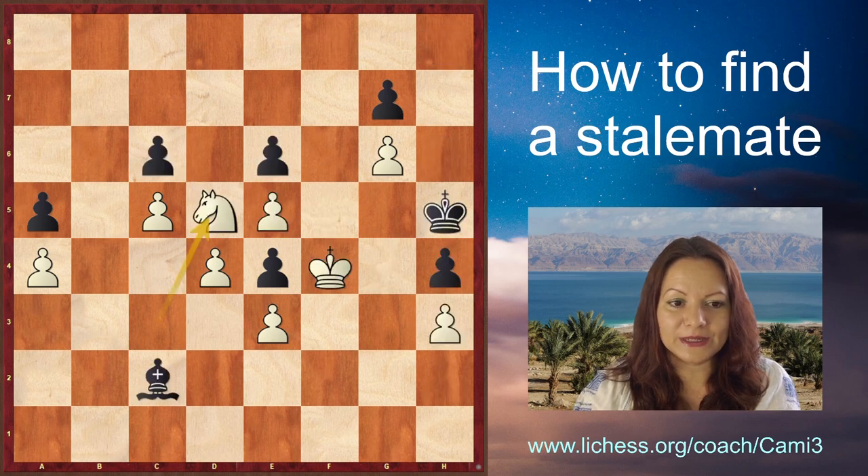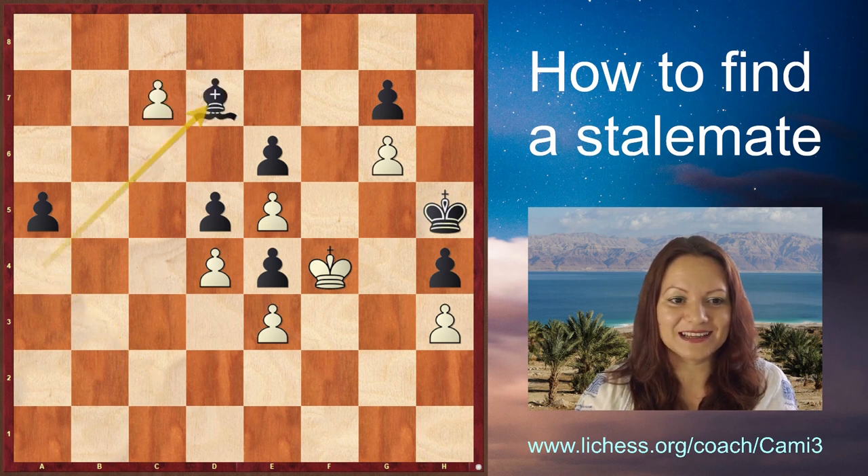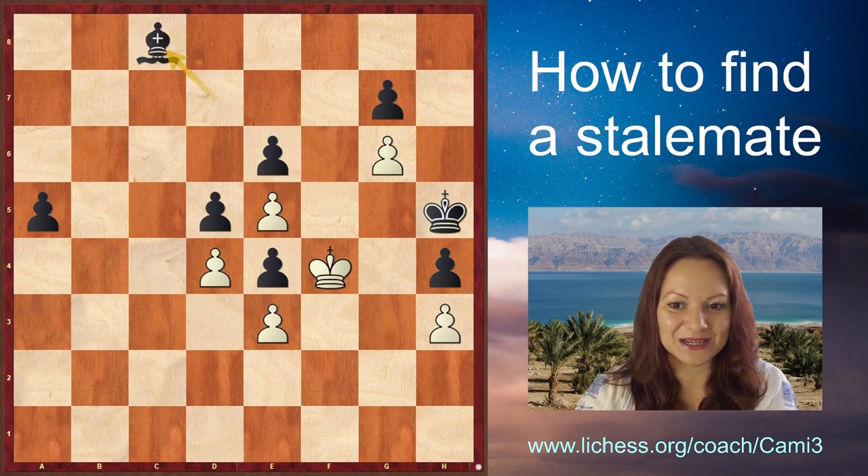Black did not take with the e-pawn but instead took with the c-pawn. Now White can only move the pawn from c5. Bishop takes on a4, pawn to c7 — it looks like nothing will happen because Black finally takes the pawn and will promote. But actually White promotes to queen, so Black is forced to take the queen. Now the king is not in check but is in zugzwang, all the pawns are blocked — White has no possible move. Therefore this is a stalemate and the game ends with a draw.